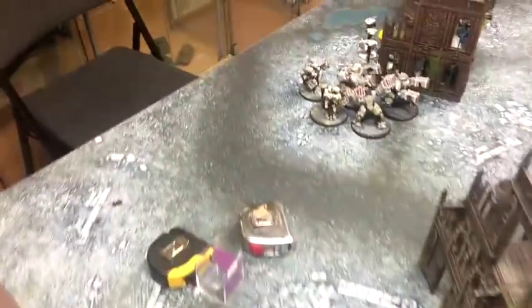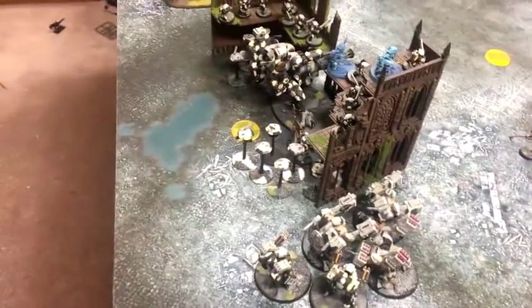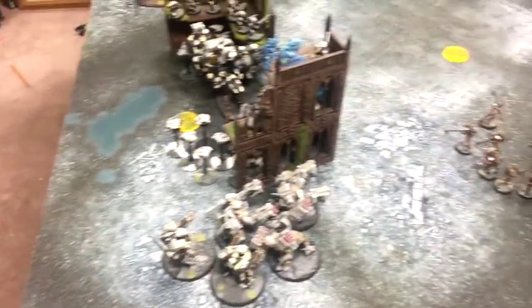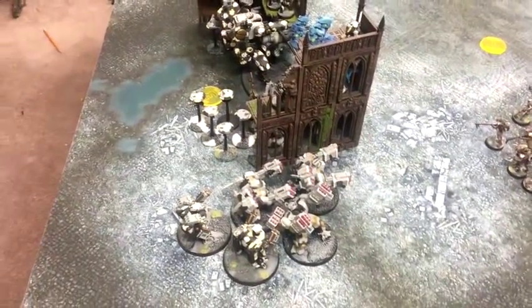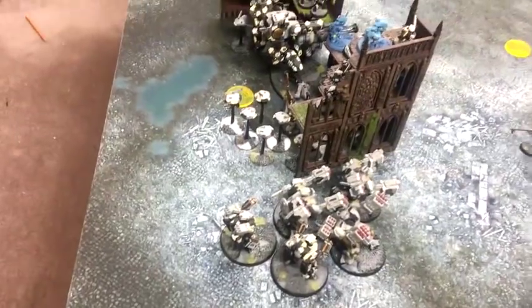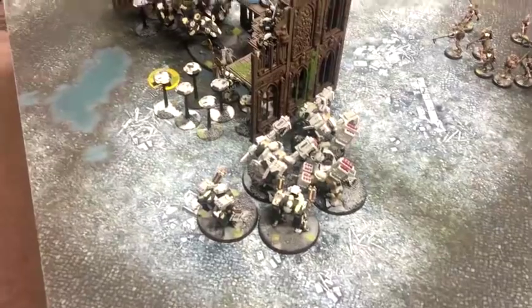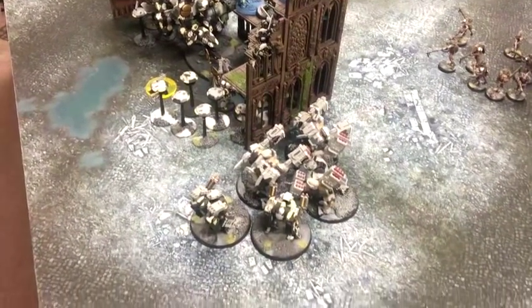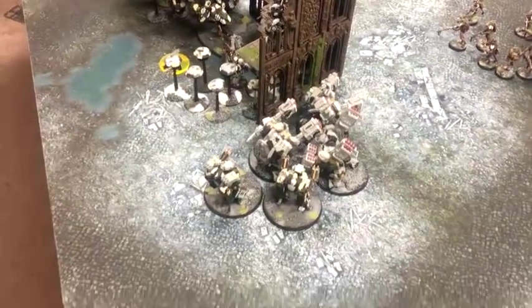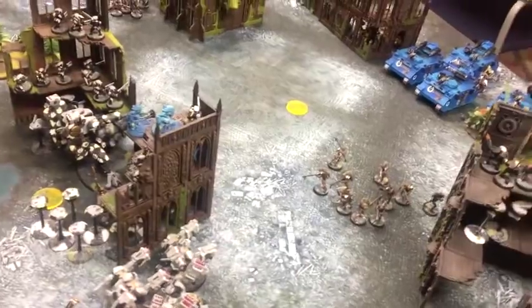Tau got first turn. I will activate Kauyon at the start of my turn, so everything within 6 inches of Shadow Sun gets re-rolls — my little power hub. Shield drones are all tucked in so they can't be targeted because of ITC rules — they can't be fired through on first level, but they can still provide support. I'm also going to put the broadsides into controlled node so they can re-roll their wounds. Do I get that command point back? Yes — so that was free. Then I use the Riptide's 3+ invulnerable and overcharge his burst cannon. That costs one command point and I don't get it back, so I'm down to 14.